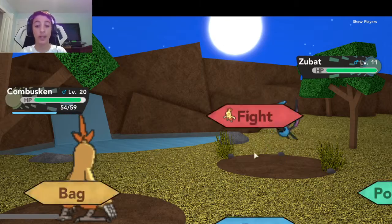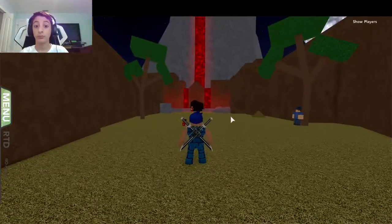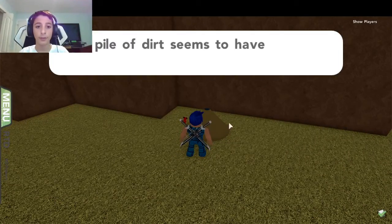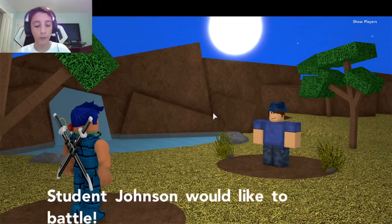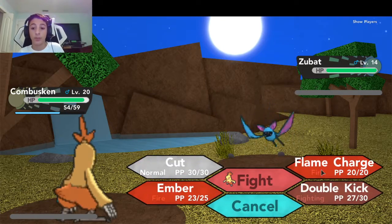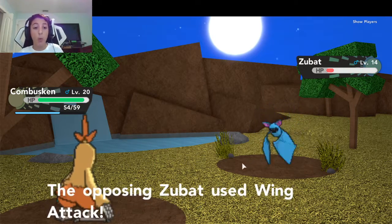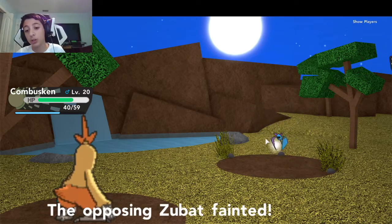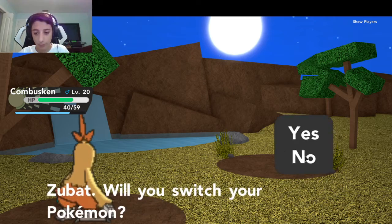Zubat! You should be in a cave, sir - you shouldn't be in grass. Have you ever thought about the fact that you could fly, and you're in grass? We're gonna have to go into a volcano. Only fight this guy if you talk to him - and of course I talk to him. I have a problem where I do talk to like everyone I see, just in case they give you a free Pokemon. Flame Charge - use the new move! Not broken at all. That's super effective.